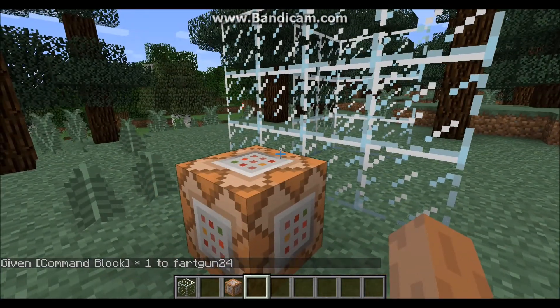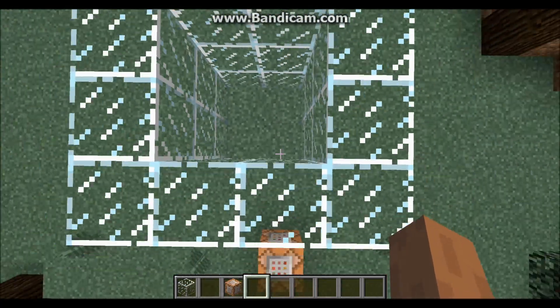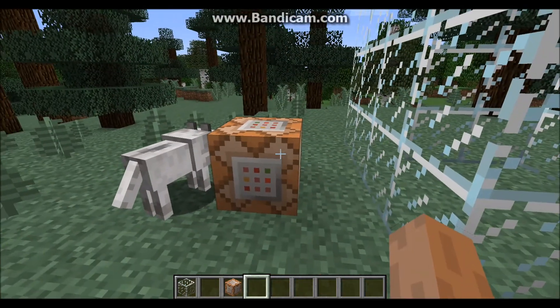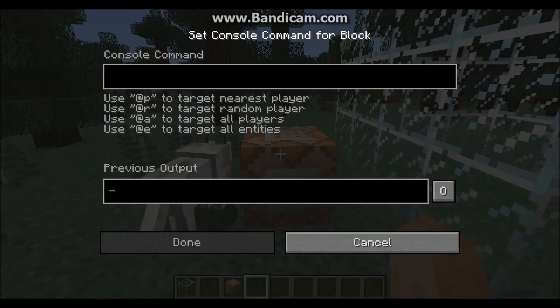What you want to do is go ahead and place the command block down. Make sure it is straight across from a block on the inside so you're able to program it. Access it by right-clicking.